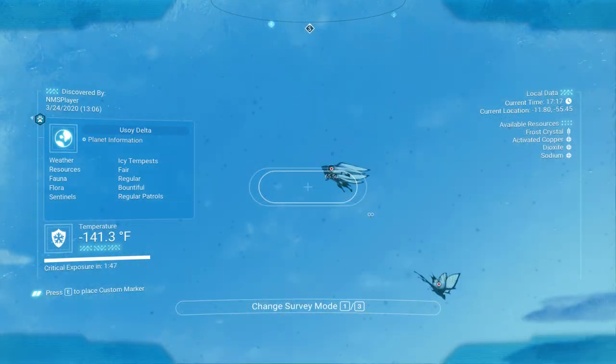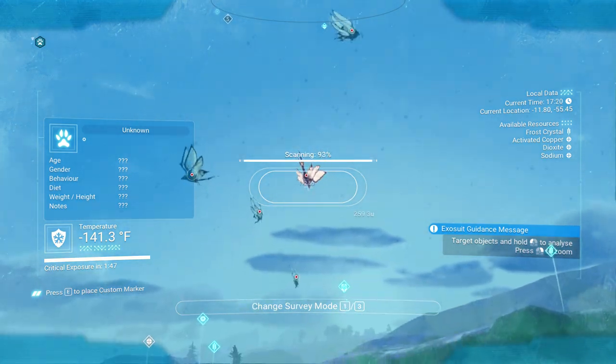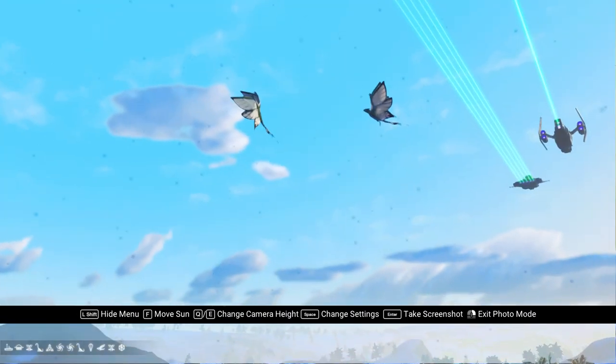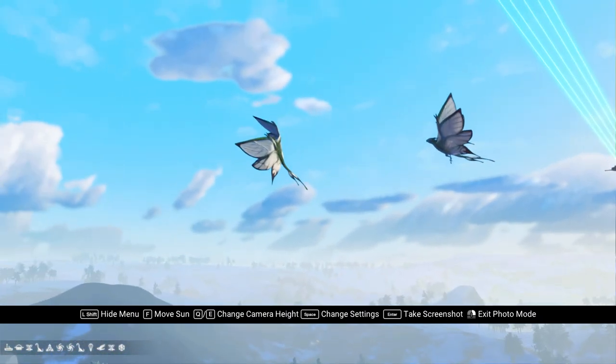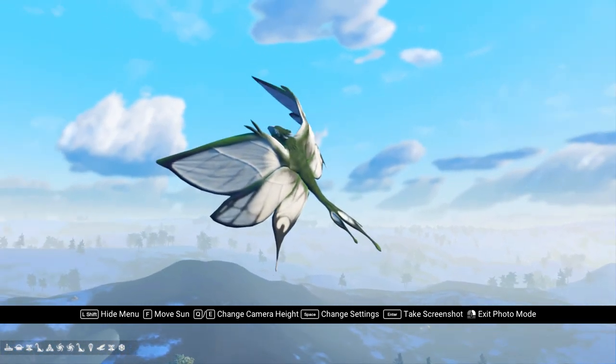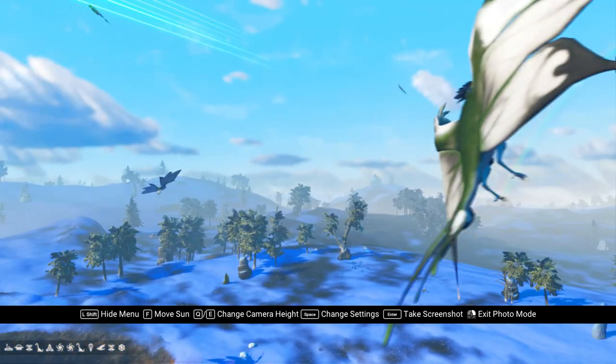We've got dragons — scan. There we go. Really cool dragons. Wow, these guys are awesome — green and white. Very cool.